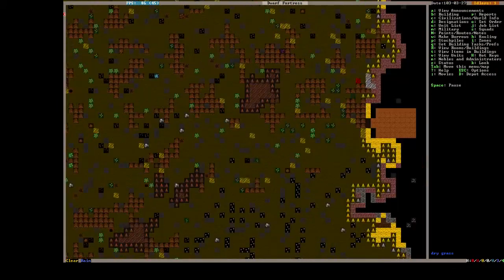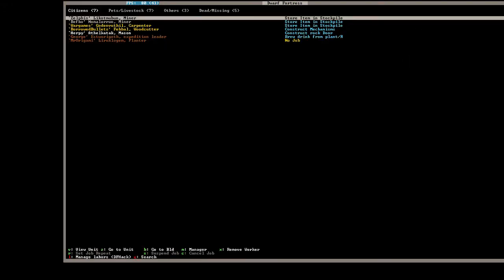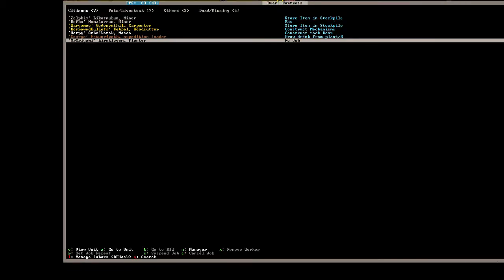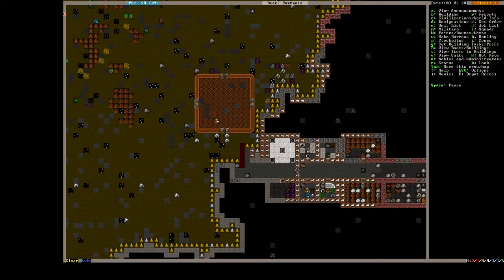We've got lots of dead stuff. If we had a butcher, we could probably have them chop out those corpses, although it might have been too long. So that's actually something we can do. Let's go select Origami here and go to farming-related and give him the butchery skill.